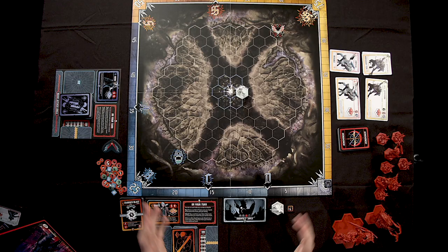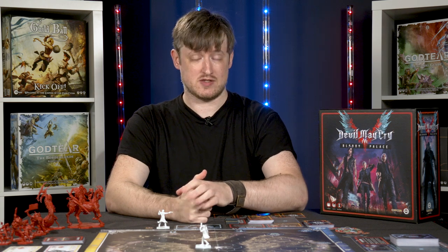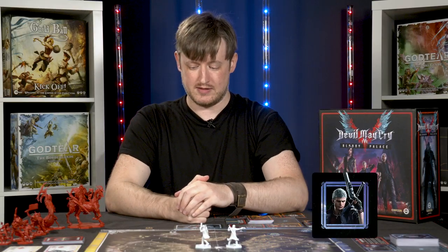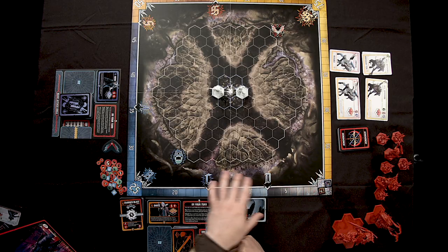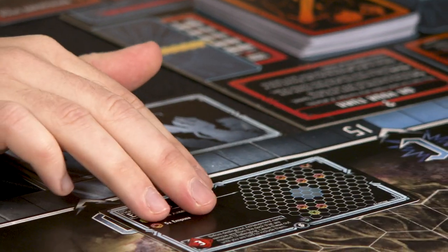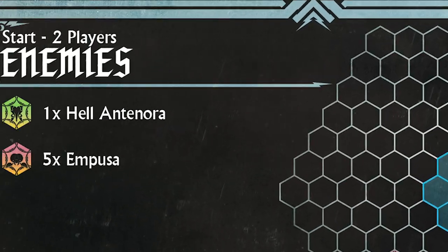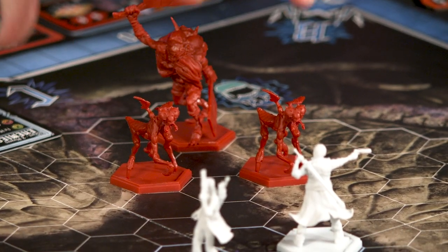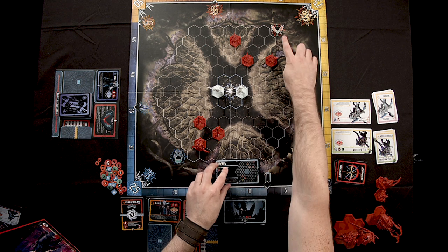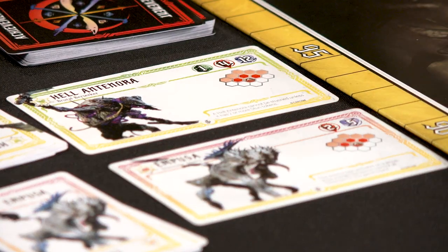Set up the game board in the center of the playing space with a supply of tokens off to one side. Devil Hunters each take a turn positioning themselves in the starting hexes — the blue highlighted hexes in the center. Each Devil Hunter then places their style marker on the zero mark of the style track around the edge of the board. Flip the top card of the Bloody Palace deck to reveal the first wave. A mini-map on the card shows where enemies go, with orientation marks matching the game board. We'll have one Hell Antenora and five Impusa enemies, and we take data cards and shuffle their Behavior decks for each enemy type.